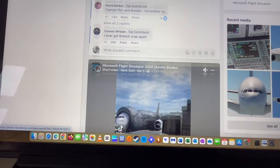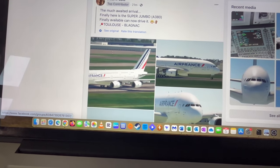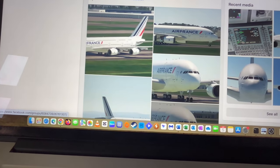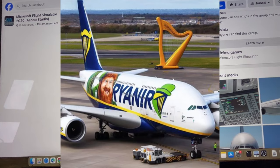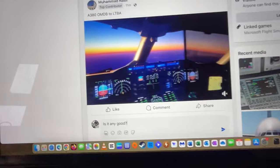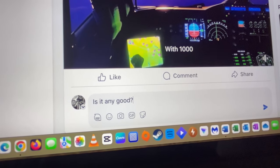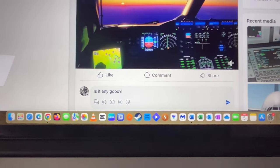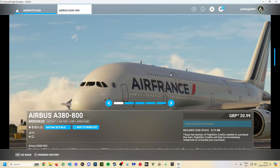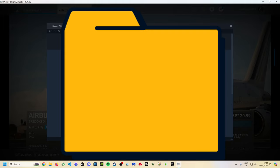I woke up this morning to the following. At first I dismissed this as just an April Fools joke lingering around in my Facebook feed - I've seen enough of them: Ryanair buying Airbus A380s, or Emirates buying 747s. But apparently not. So let's see if they've put any effort into this A380. Ladies and gentlemen, welcome to the Flight Sim Hub and welcome to our Braddock 3D A380 review.